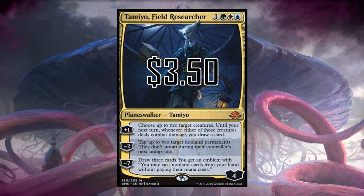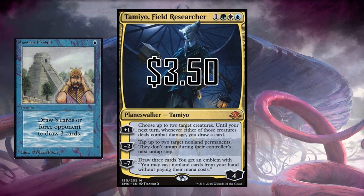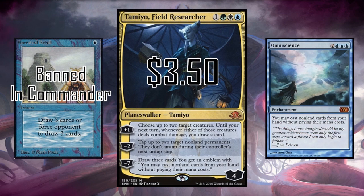Tamiyo is only $3.50 and anytime a planeswalker is this cheap you have to pay attention. I'm not a huge fan of planeswalkers in commander — they're vulnerable and subject to a lot of attacks — but Tamiyo has an awesome ultimate: draw three cards and get an emblem letting you cast non-land cards from your hand without paying their mana cost. It's an ancestral omniscience. Paired with a Doubling Season, I'd build a deck around just those two cards.